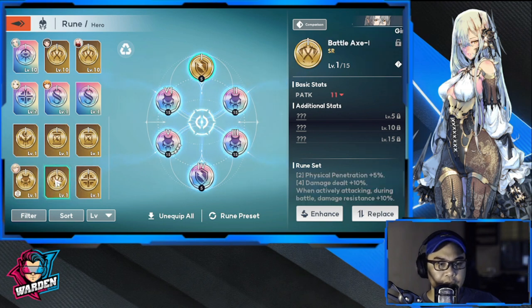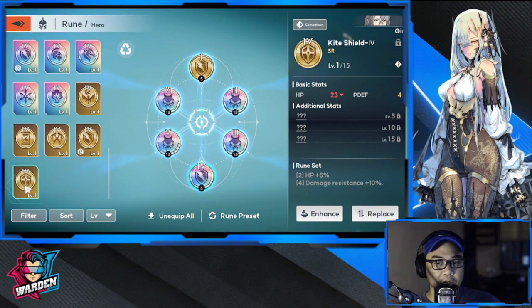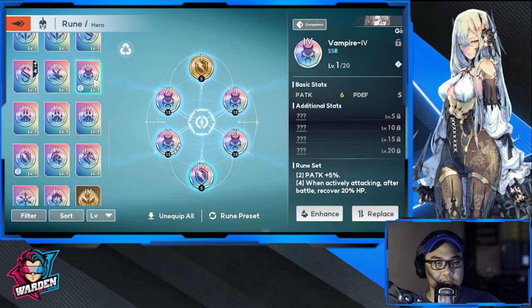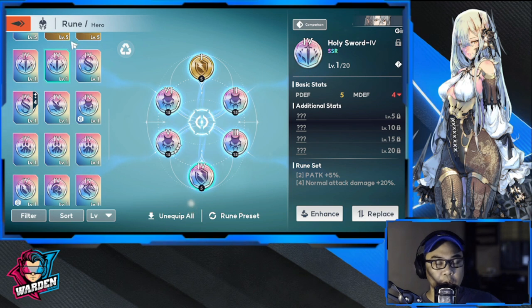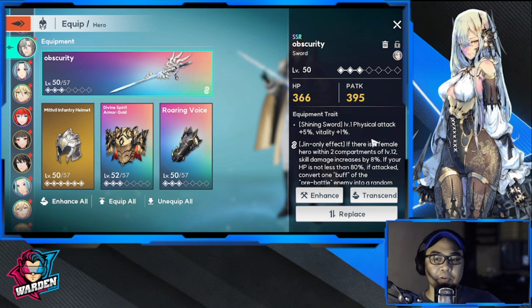The Vampire full set of four triggers: after actively attacking in battle, recover 20% HP. If you don't want a critical set, alternatives are physical penetration or physical attack. You could also equip another Vampire pair as extras. The Holy Sword rune provides physical attack as well, but preferably go with the crit set.